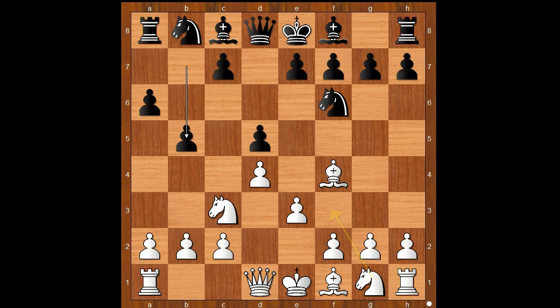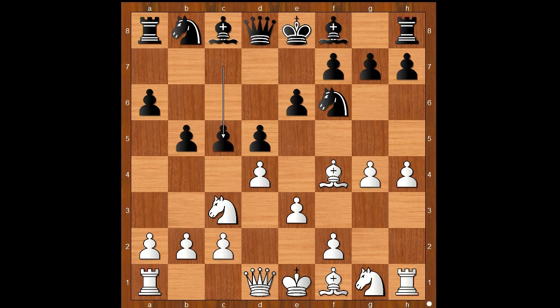Perhaps something like knight to f3 was expected. Instead, there was a surprise move: h4, e6, and now g4. Is that aggressive? Oh, is that aggressive?